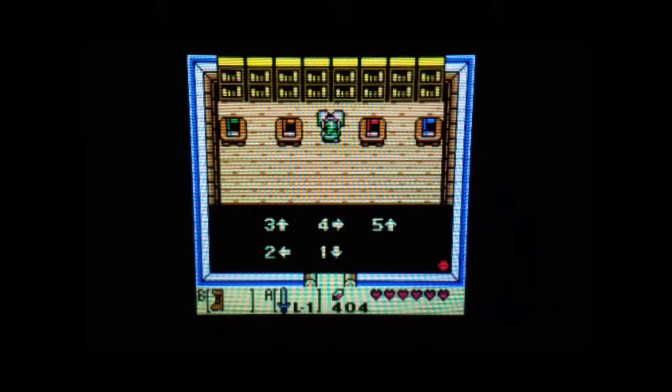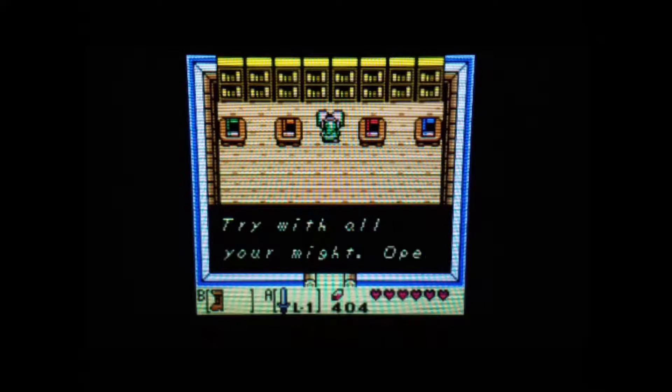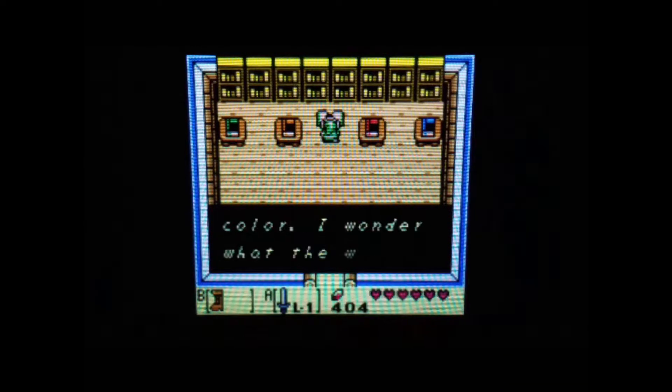Okay. One, down, two, left, three, up, four, right. Let's remember. Start at the bottom. Clockwise. Down, left, up, right, up. Try with all your might. Open a new path. Whoever is worthy receives the power of color.